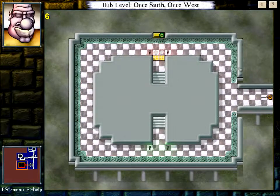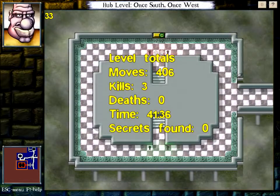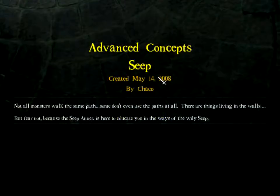Hello and welcome back to Advanced Concepts. Today we start a new element. Let's see what the Seep Annex has for us. Not all monsters walk the same path — some don't even use the paths at all. There are things living in the walls, but fear not because the Seep Annex is here to educate you in the ways of the wily Seep.